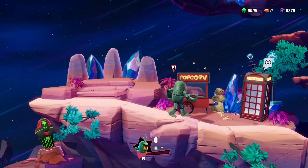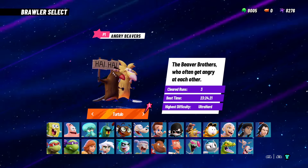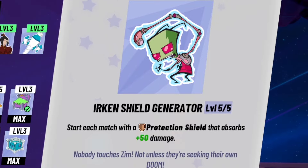I've been playing Nick Brawl 2 in my free time, collecting the campaign trophies, and I discovered a huge bug with the Anger Beavers. My perk setup uses the Urken Shield Generator, which gives the player a 50 point shield buff at the start of every fight.